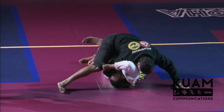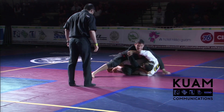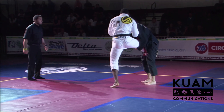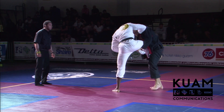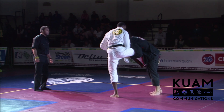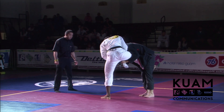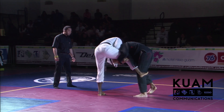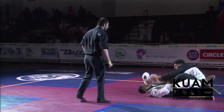Jackson goes for a full inversion to a knee bar attempt — very Marcus Buchecha-like. But Felipe is heavy on the hips, not allowing the knee to come off the ground, keeping his left knee heavy to the floor. Jackson turns it into a standing recovery, but Felipe is tight on the high single. Both fighters are being very careful. Jackson tries to work wrist control; Felipe drops on the single leg. Jackson with a great transition.